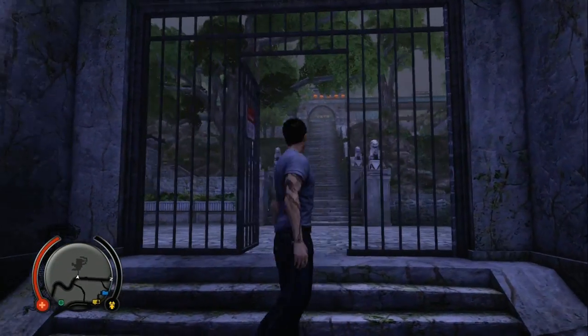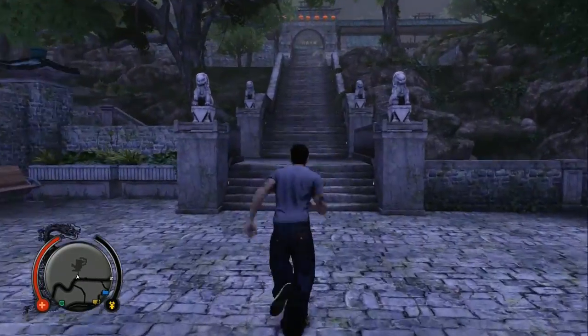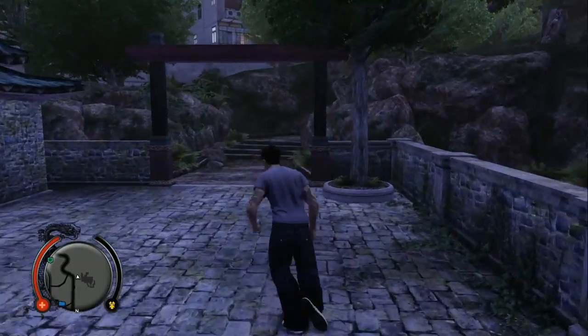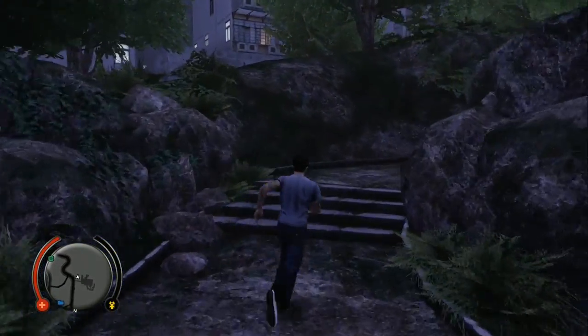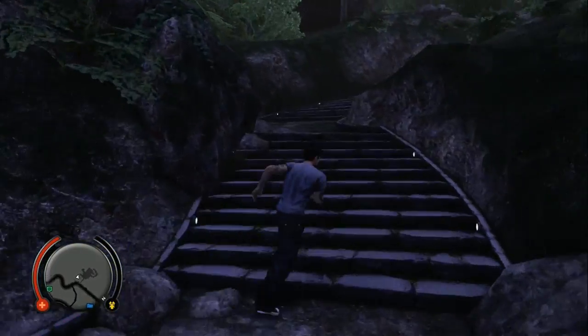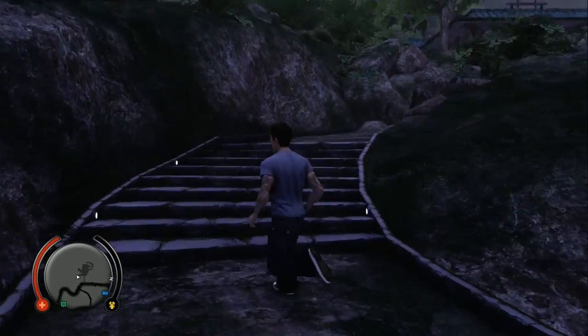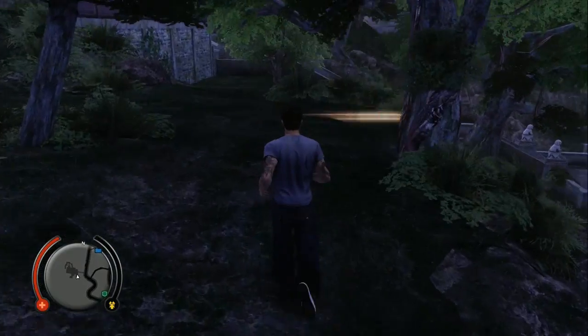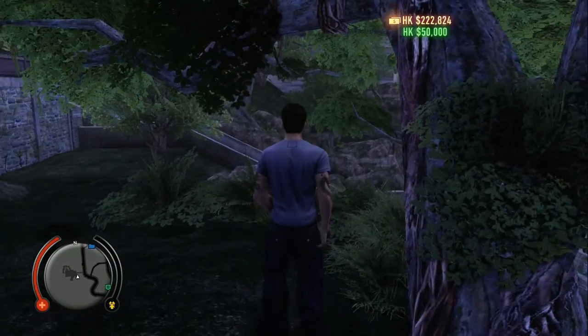Here we are at the temple. This one took me longer to find than it probably should have. You take a left there as soon as you come in, go into this dirt path, then go off-road up the hill and it's right underneath the tree. Another $50,000.